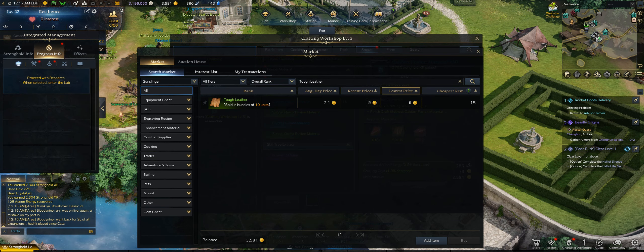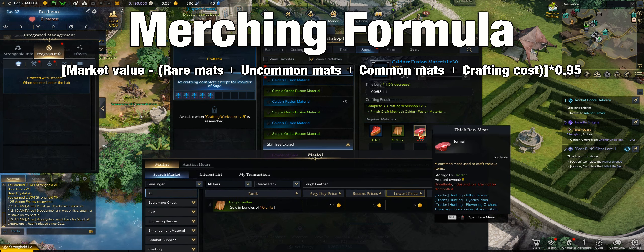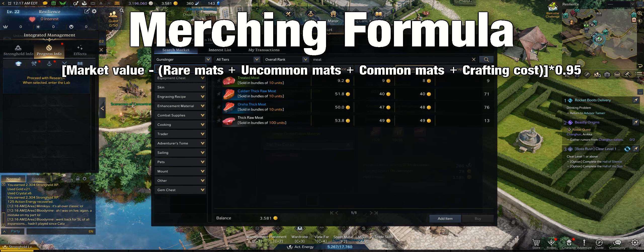I've boiled down the price of each individual material that you'll need. Once you're done calculating the cost of these materials and you add in the crafting cost from the stronghold, you'll be able to find out your profit margin. I went ahead and looked at the market — 8 times 30, because we're making 30 Kaldar fusion materials, that's 240. So I need to make sure that my cost in crafting this material is going to be lower than 240. You also want to factor in that 5% market tax, just so you're as accurate as possible with the profit you're making.